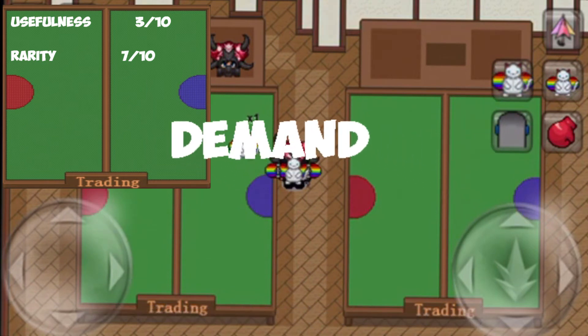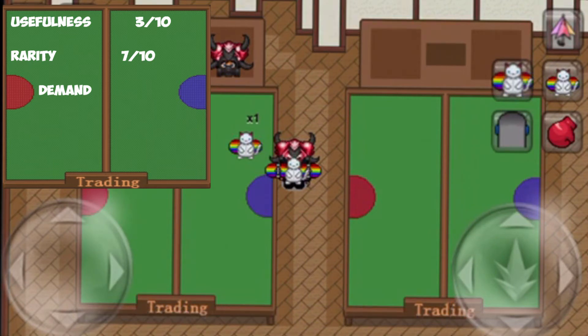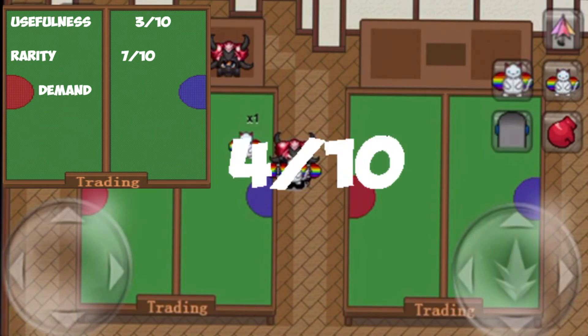Demand has been something that was never really there for Rainbow Skate. Yes, it is cool, but it really isn't unique. Many just settle for the normal skate pick, and ever since the release of the rare version, the Monkey Skate, nobody has really wanted to shell out the price of Rainbow Skate. However, I feel when the item drops and goes to a lower price, it seems everyone is looking for one. Its tendency to sometimes peak the interest of buyers gives it a 4 out of 10 in demand.